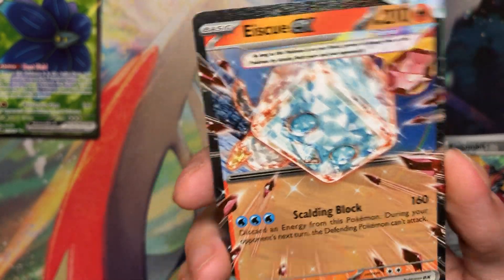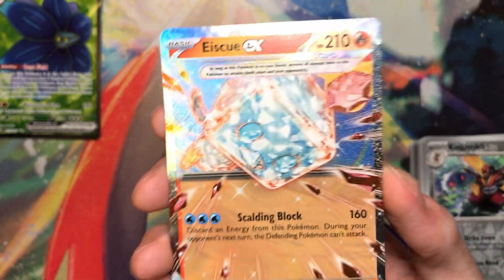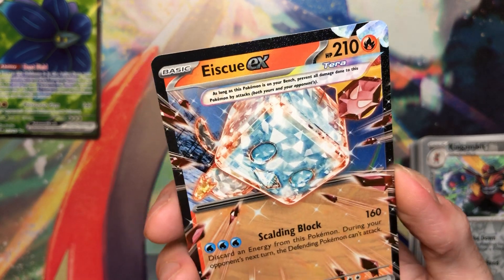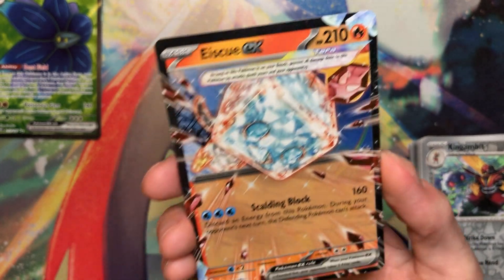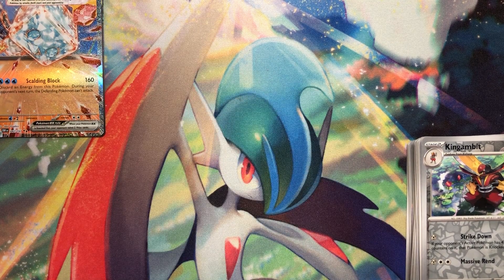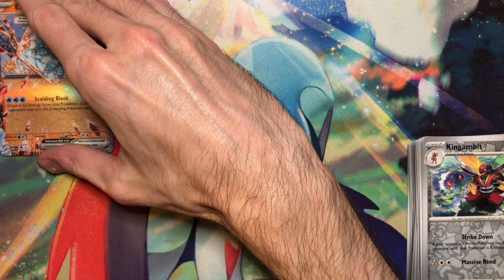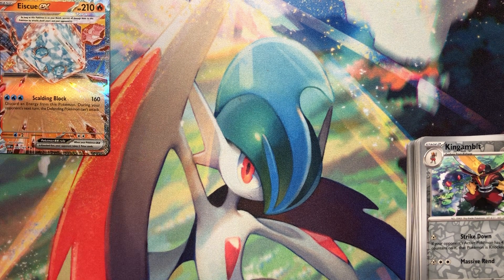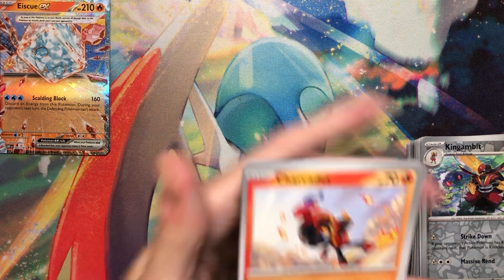I don't know why Pokemon's giving Ice Q so much love recently — it's so funny. There was the Art Rare, and now there's this with the Fuller and the Special Illustration. It's just really interesting because I'm pretty sure no one really likes Ice Q that much. I don't mind the new Terra ones of him.